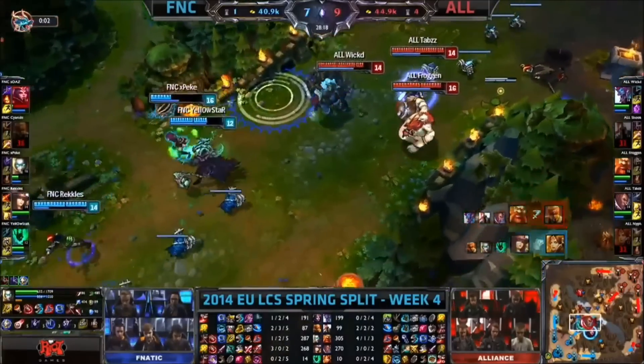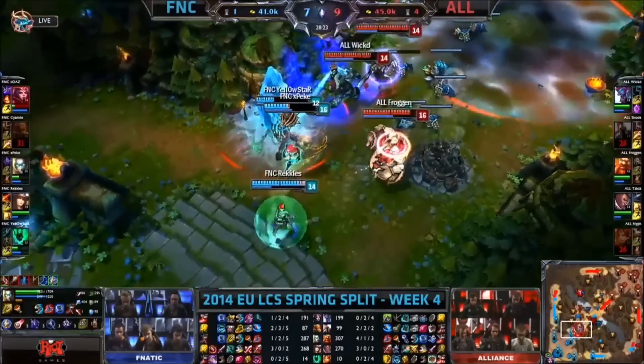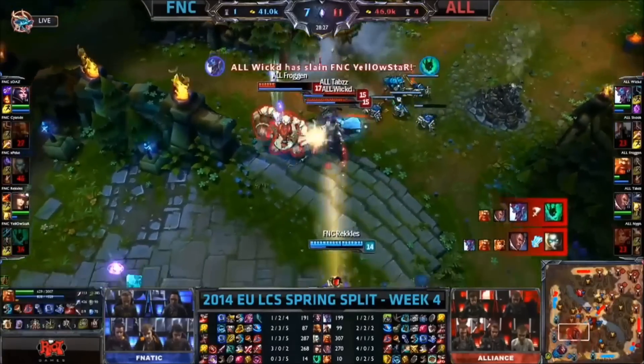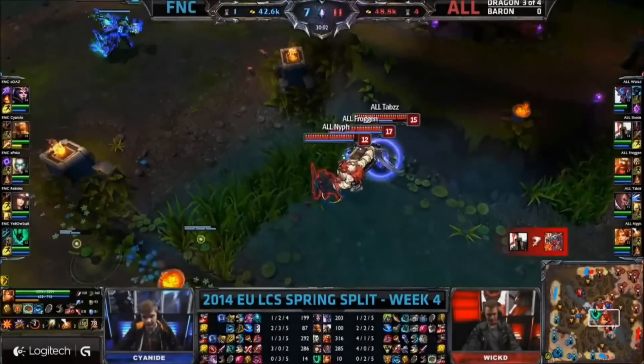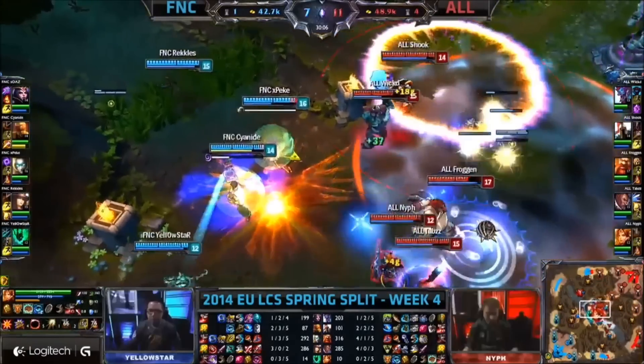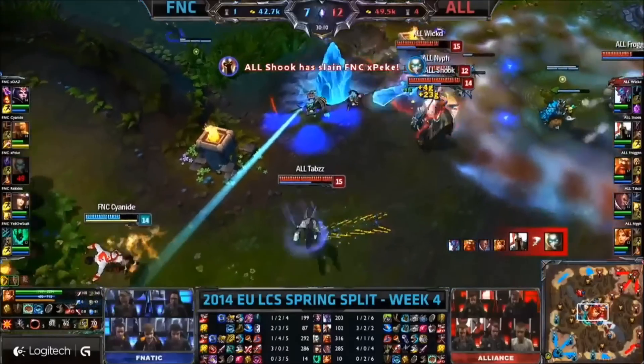It's now a two-for-one but Alliance, they're not going near. They feel with Tabs and Froggen but they've got the damage to finish it off. There's another pillar, a good play back for the body. That one is a dragon — did go down there for Alliance and here comes the Grand Sky For, it's going on to the top side.